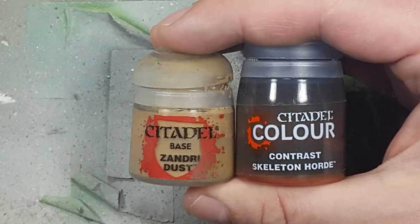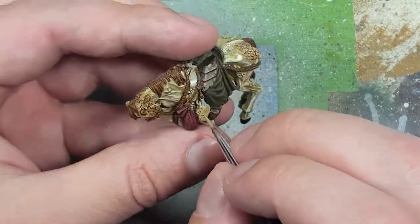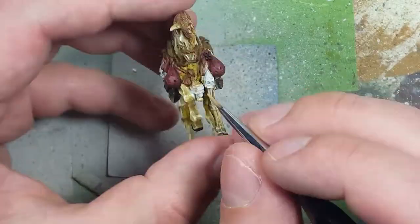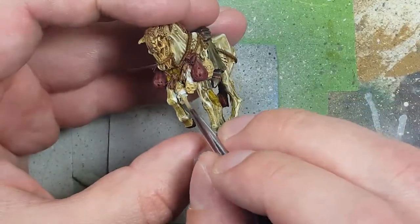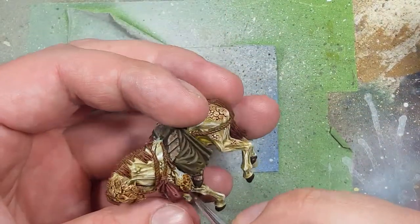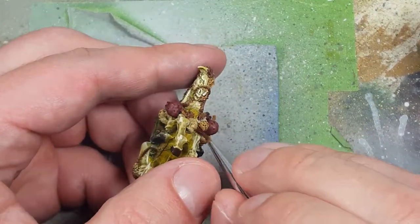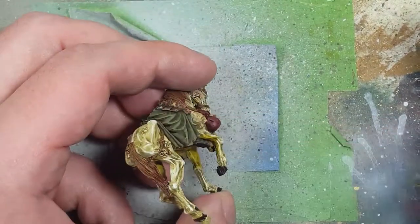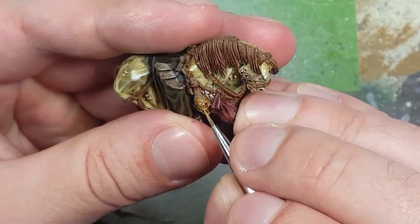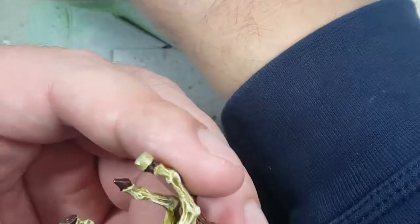Now with Zandri Dust and Skeleton Horde Contrast, we're going to paint the skulls — or partial skulls — on the horse. We'll start with a base layer of Zandri Dust, then take Skeleton Horde Contrast and apply it to the bone parts, since it's part bone, part flesh. Once that's done, we're going to highlight with a fine brush all the edges of the bone with Zandri Dust again.